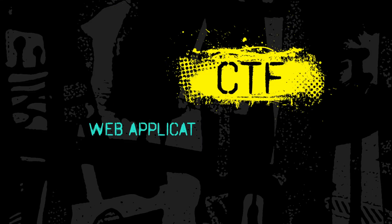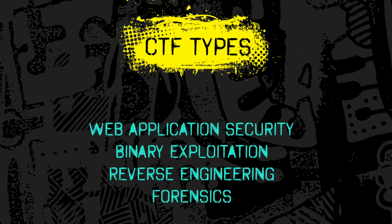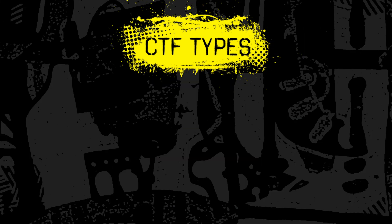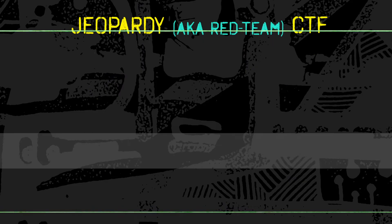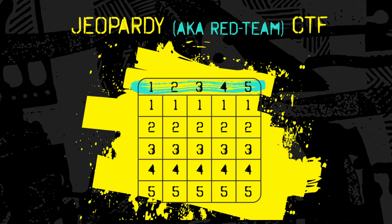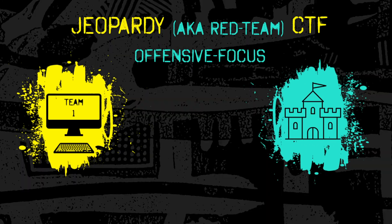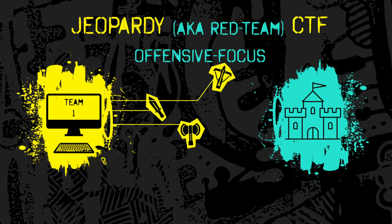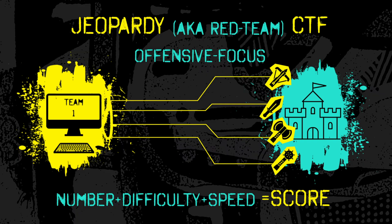More commonly, CTFs are not specialized and include a wide variety of different types of challenges. The most common types include Jeopardy CTFs, sometimes called Red Team CTFs, named for their use of the classic game board as a scoreboard. These are more offensive focused. Each team is given infrastructure to attack, and the number of successful attacks, the difficulty, or the speed at which they succeed, is factored into their score.